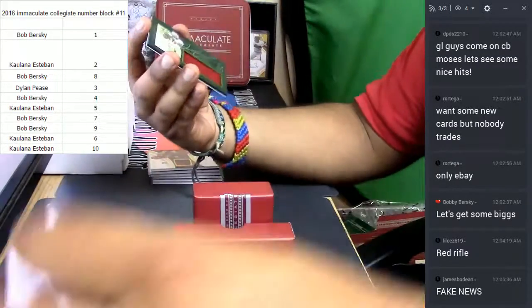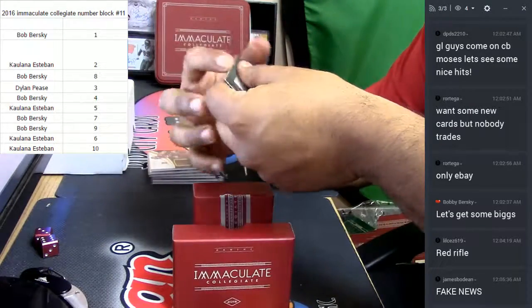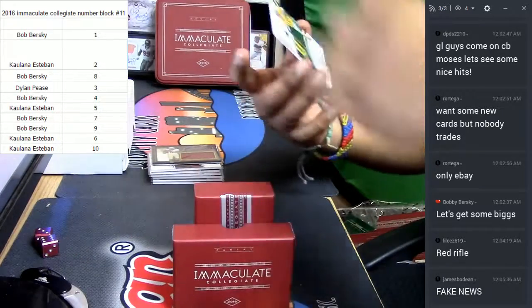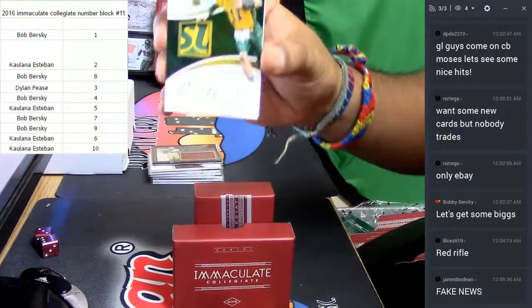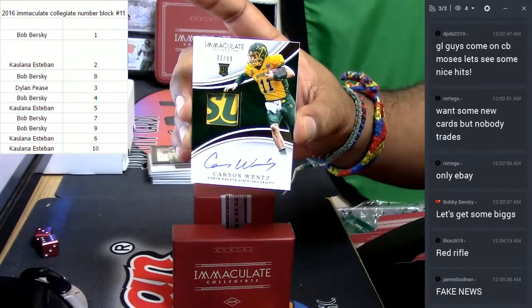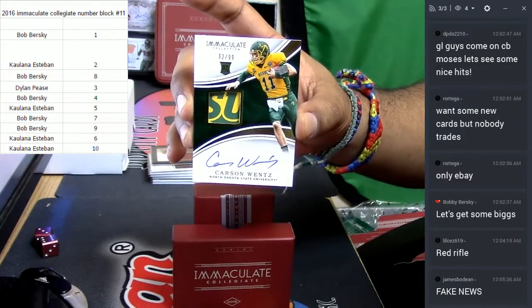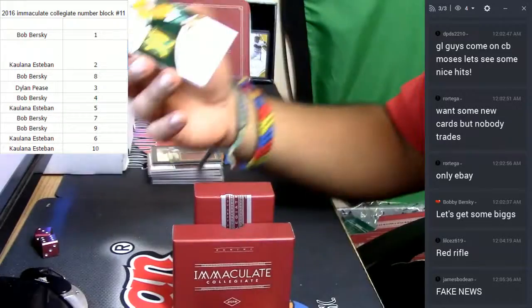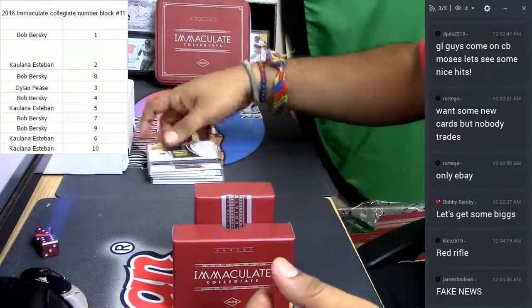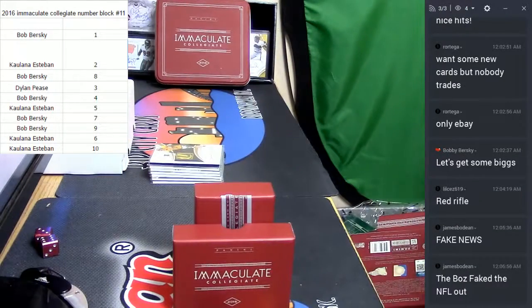And to finish this off, check out this nasty patch — on-card auto, Carson Wentz, numbered 32 out of 99. Very, very nice. Some goodness out of this collegiate stuff, guys. That was the break, thank you all. We'll get that out to you.